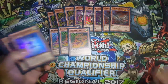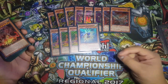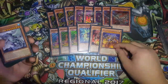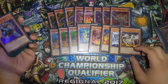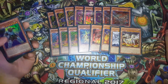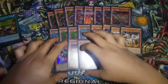Speedroid Engine: Triple Terrortop and one Taketomborg — self-explanatory. You can make M-X Saber Invoker or Totem Bird, though I'm not running Totem Bird, so maybe I should. For the Kaijus: Kumongous, Jizukiru, Gameciel, and Thunder King. I might run Rondogran over Kumongous because it's a higher-Level, stronger Kaiju. I also run one Coach Captain Bearman for the Geargiagear Gigant XG stuff, and double Maxi because Special Summoning is a thing.